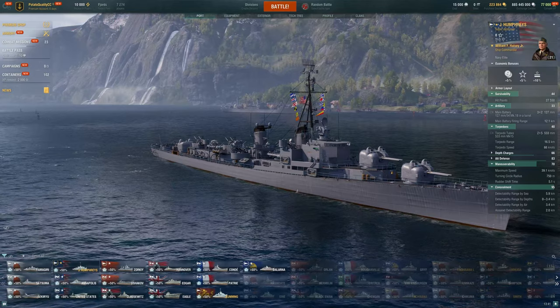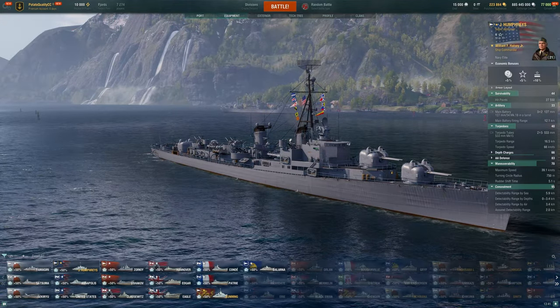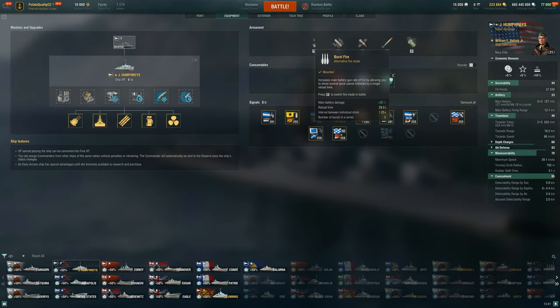You're probably wondering what the gimmick of this ship is. Well, we get a burst fire — that is our gimmick. We can swap over to burst fire and get three salvos, with 50% more main battery damage. So not only do you get that massive burst of damage very quickly, you get 50% extra damage on your shell hits. That could actually help us finish off a lot of DDs and potentially win us some engagements.